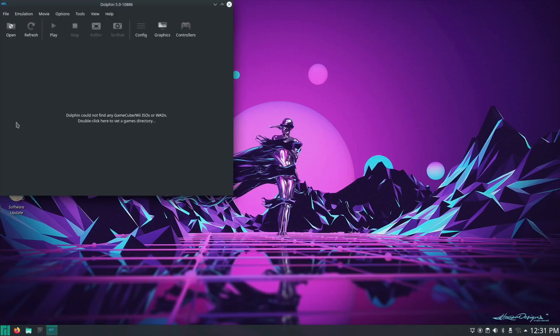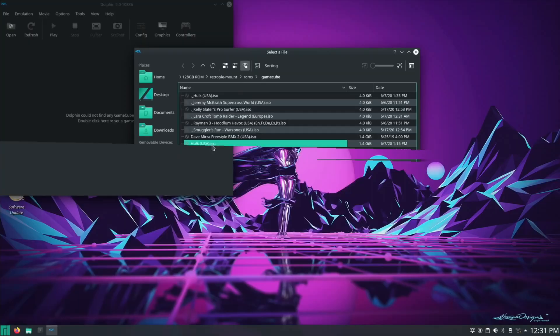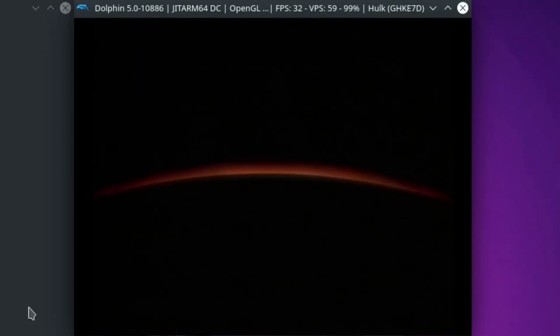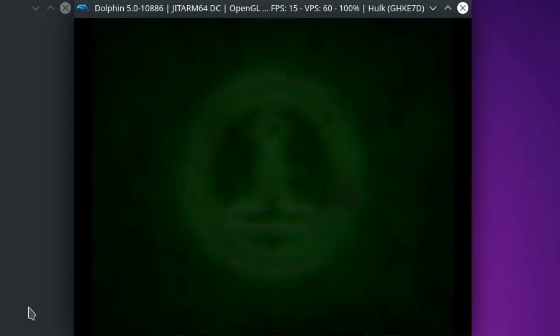So I open the Dolphin emulator. I've got my 128GB RetroPie stick in there, and you can see there's some games here. Let's start off with Hulk, which I was playing just now. This is quite a cool game - I'd never played this before and it plays really well. It seems to be quite a decent speed. It's not stuttery on the animation and things like that, so that's quite impressive.